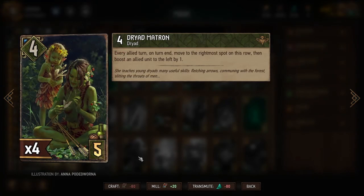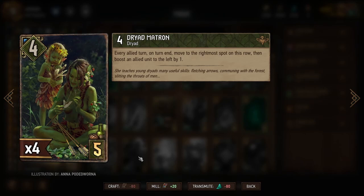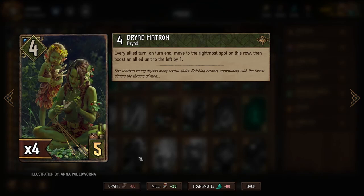Dryad Matron has been around for a while — one of the early cards that benefited from movement. At the end of our turn, it moves to the rightmost spot and boosts the allied unit to the left by one. We want to put her in a row with other units that move so she keeps switching positions and always triggering that boost, rather than moving once and staying put.